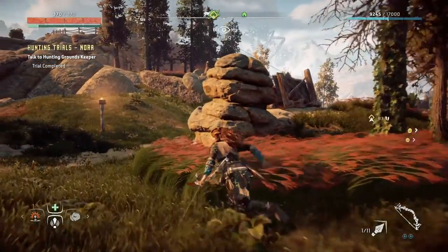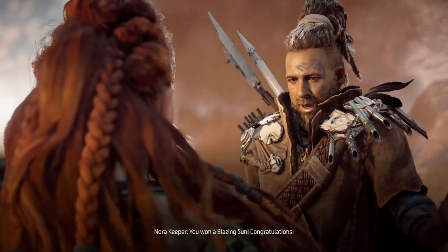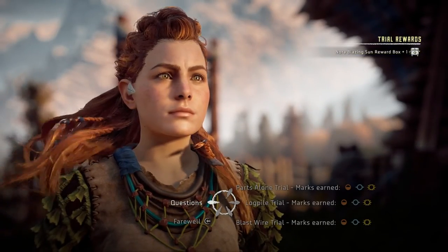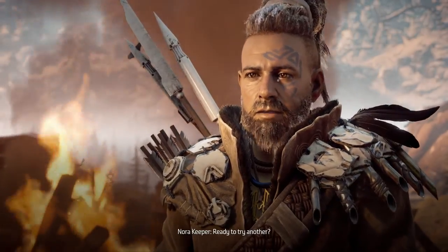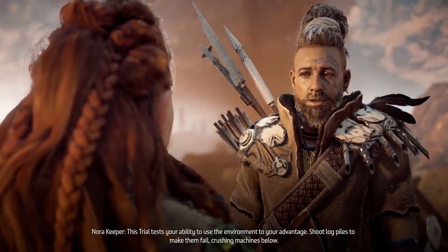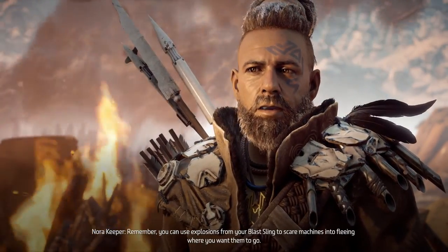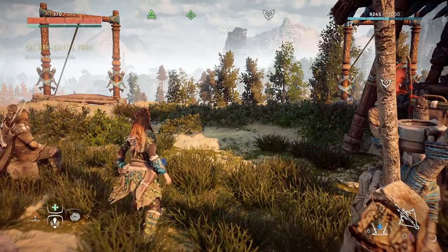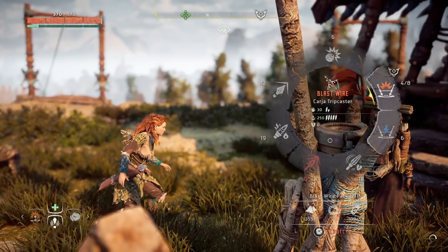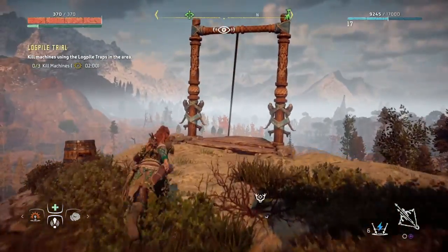With that one complete, we have our first Blazing Sun rank and we're on our way to two. Now the second challenge is where things can get a little tricky. It introduces the idea of using environmental hazards to take out the grazers. This means we're going to have to find a way to get all of them herding in the same direction so that instead of taking out one at a time with the log traps, we can hopefully take out all of them with just one trap.